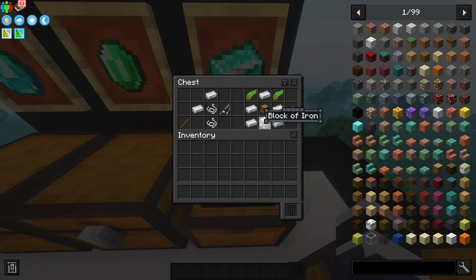You also need a Tackle Box, which is crafted with five iron ingots, a block of iron, a chest, and two kelp. The Tackle Box is used to store your fishing supplies.